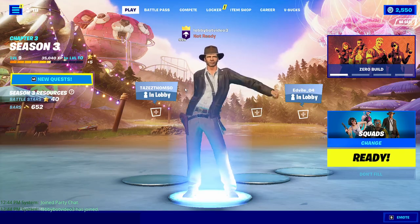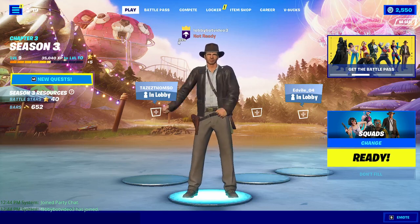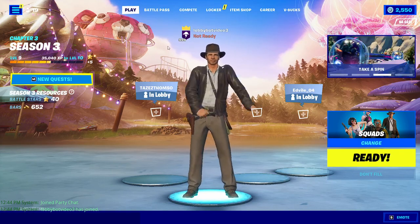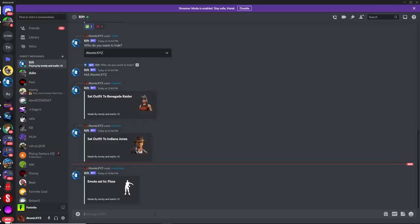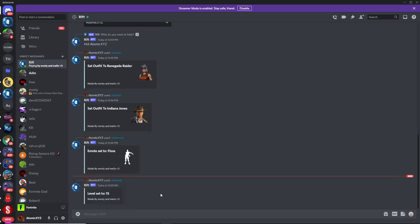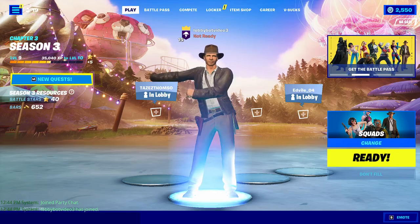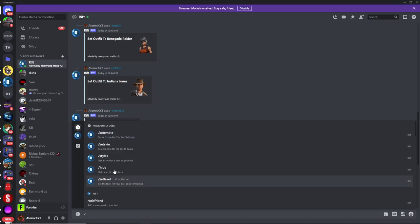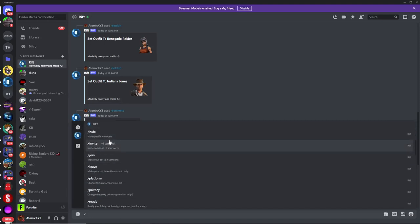Another thing you may have noticed is that the level on this bot is 999, which is not very realistic. If you want to change it to something more realistic, just go back to Discord and type /set level. You can change this to a more realistic level, like maybe level 15. Once you change it to level 15, the level shown in the lobby will update to 15 as well. There are many other commands you can view by just typing the slash button.